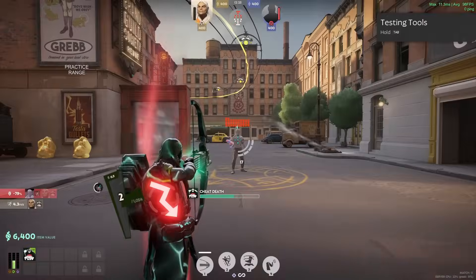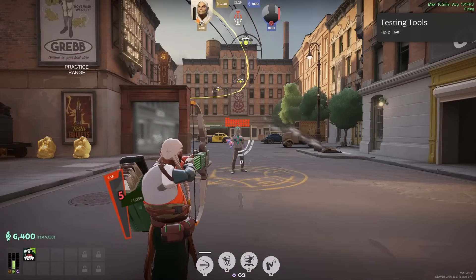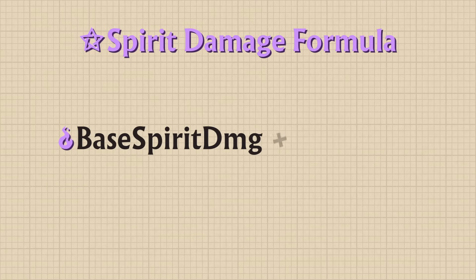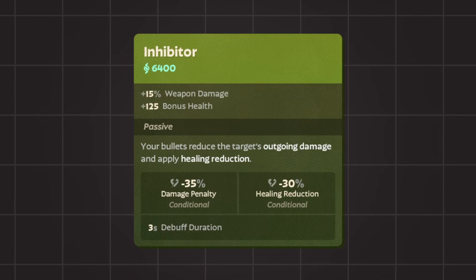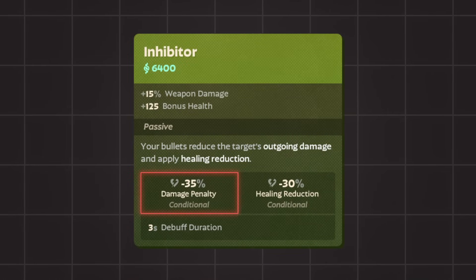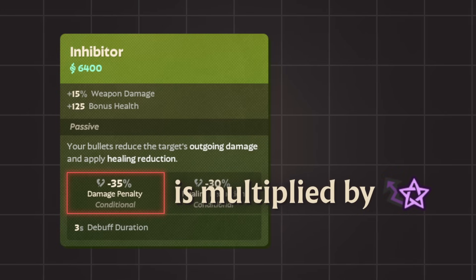When the total Additive Amplifier is less than or equal to minus 100%, Spirit Damage is not reduced at all. This is possible if you are Cheating Death and are affected by Inhibitor or Bebop's 2. I should also state that some, but not all, abilities will multiply the total Additive Amp value by their Spirit Scaling. This isn't stated anywhere and seems rather random.